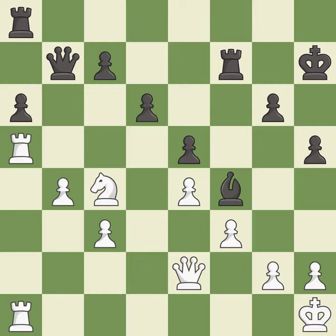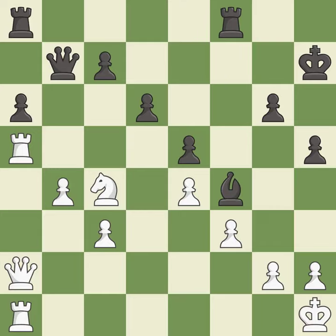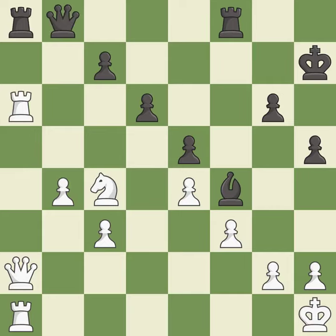One of the best moves — it is excellent. This connects the rooks, which helps them coordinate together in the future — it is best. That's fine — it is good. This is not the right idea — it is an inaccuracy. White had an advantage, but now the game is close to equal — it is a mistake.